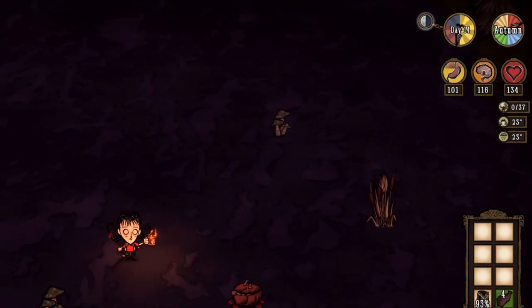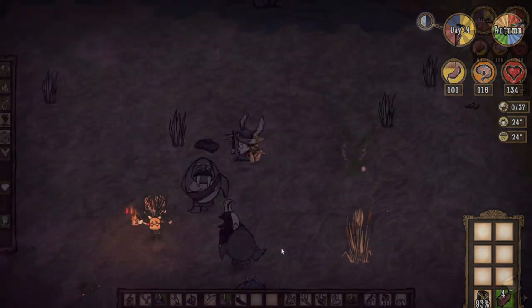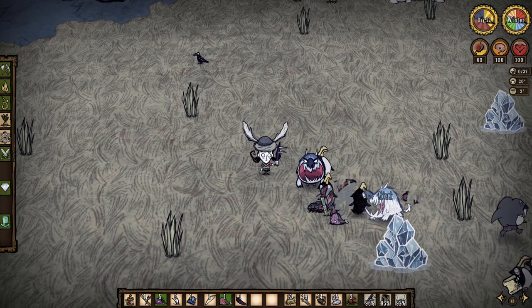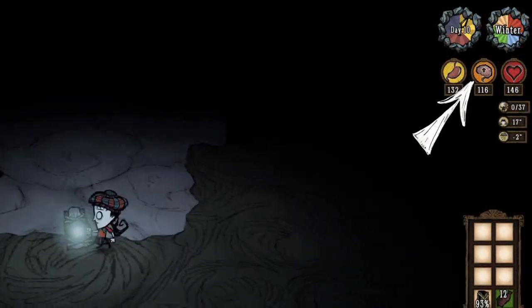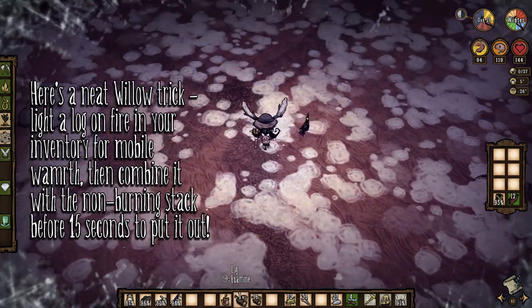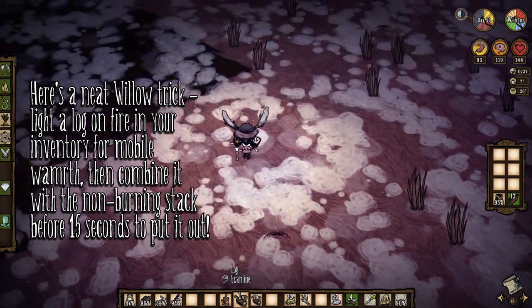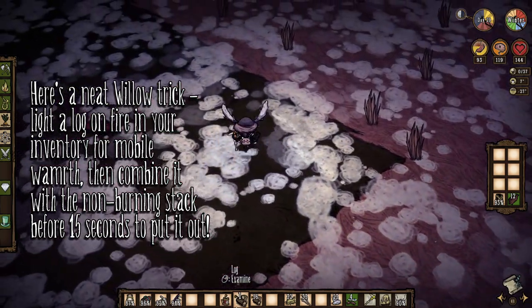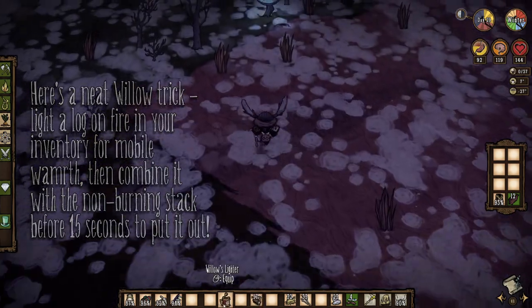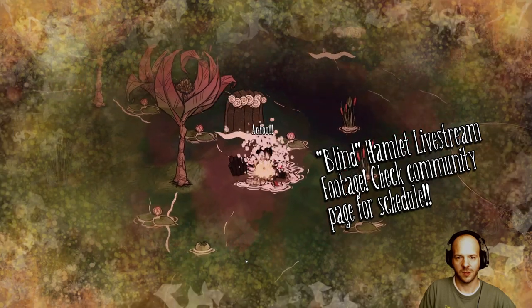Playing as Willow will, if nothing else, force you to become very disciplined at managing her sanity. You'll want to farm walruses your first winter to get a tam-o-shanter, at which point maintaining sanity even in the caves is pretty trivial. Overall though, I feel that her drawback is disproportionately punishing compared to her perks, especially if you're learning the game. In single player she's probably one of my least favorite characters. And pro tip: do not pick Willow when you're just starting to play in Hamlet.